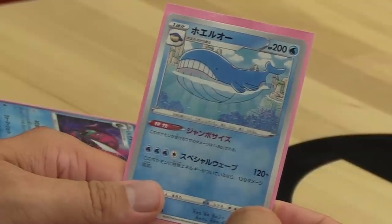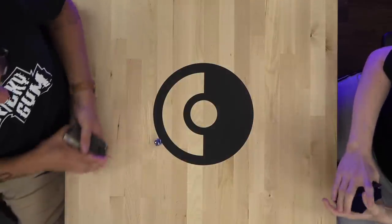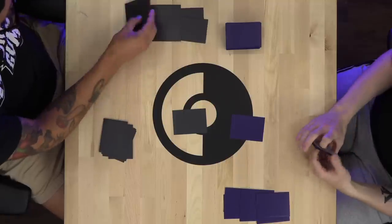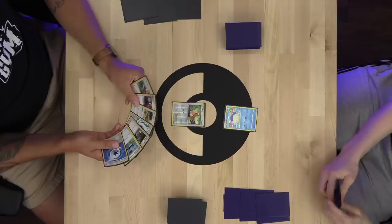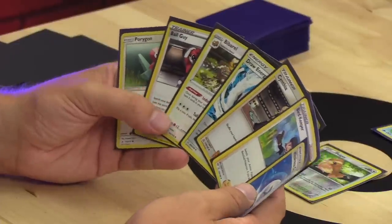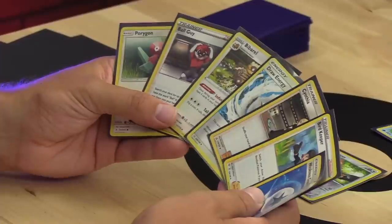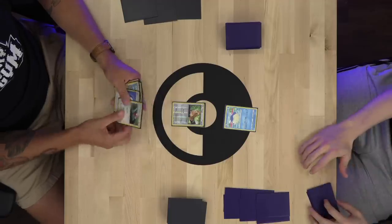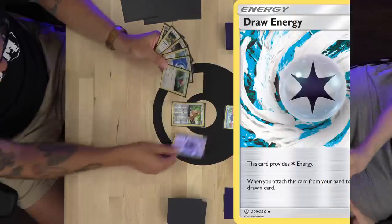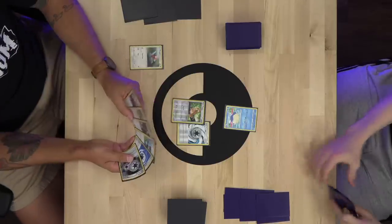Let me know in the comments which deck you think is going to come out on top. Jesse wins the coin flip and chooses to go second. On the first turn, going first, I can't play supporter cards, so I attach Draw Energy to my Pidgey, draw a card, bench Porygon, and pass. Jesse starts with Whalemur, plays Irida to search for Floatstone and Basculin, retreats to Basculin, attaches a water to Whalemur, and uses Gather the Crew to get Snom and Sobble — a very good turn one from Jesse.